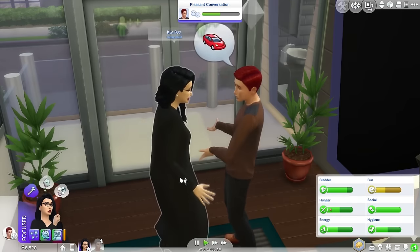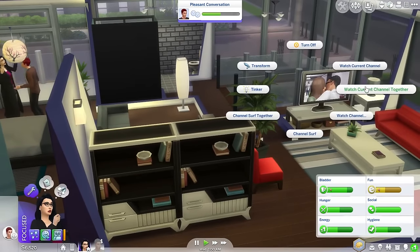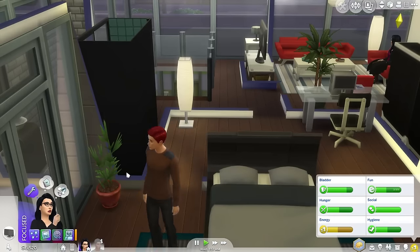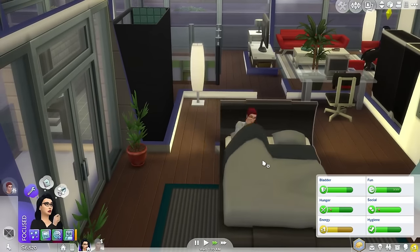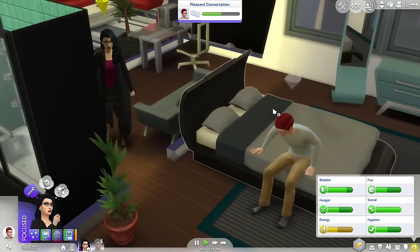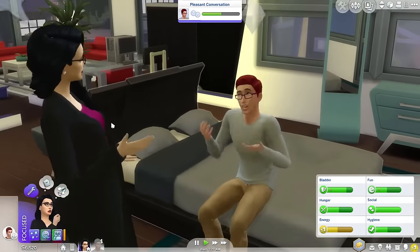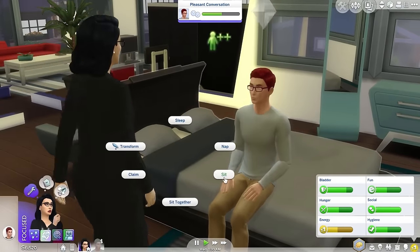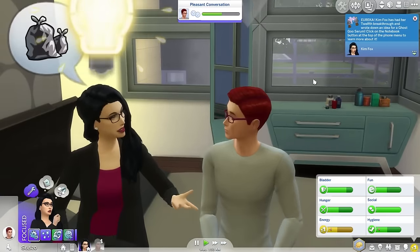Let's have you two go watch some TV together. Apparently that's not working. So we'll just have her come back over here and have a deep conversation with him. Don't go to bed — they can just sit on the bed and talk. Let's just have her sit down here next to him and talk to him for a little more. She had a breakthrough!